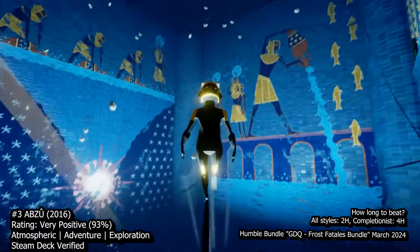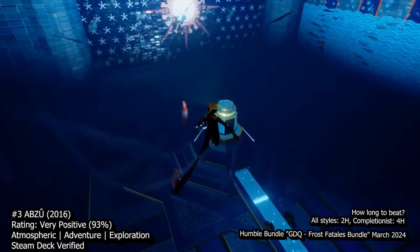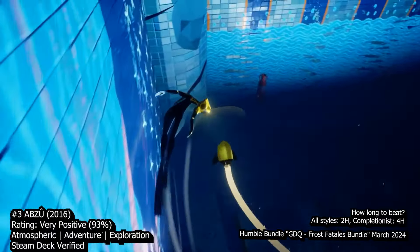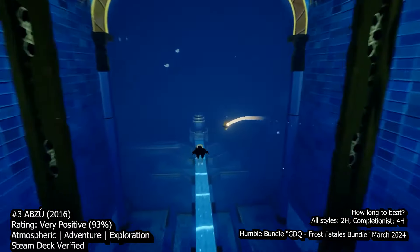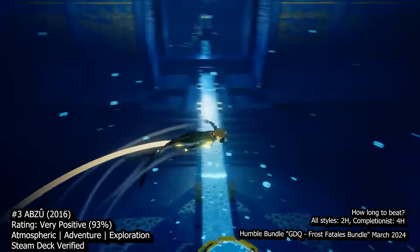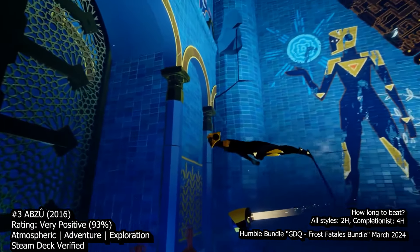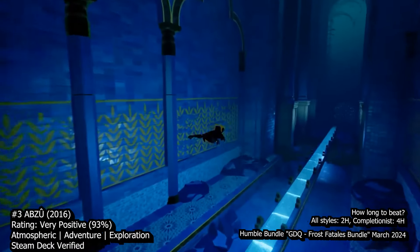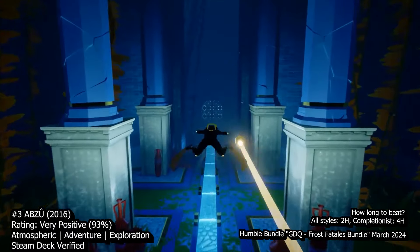At number 3 we have Abzu, an underwater adventure that transcends traditional gaming boundaries to deliver a breathtaking experience unlike any other. Developed by Giant Squid, the minds behind Journey and Flower, Abzu invites you to explore a vibrant aquatic world teeming with life and beauty. As you plunge into the depths, you'll encounter a plethora of marine creatures, from graceful dolphins to majestic whales, each rendered in stunning detail and fluid animation. The absence of UI elements and text prompts allows you to immerse yourself fully in the experience, driven by curiosity and exploration. Swimming feels effortless and intuitive, with smooth controls encouraging fluid movement through the water.